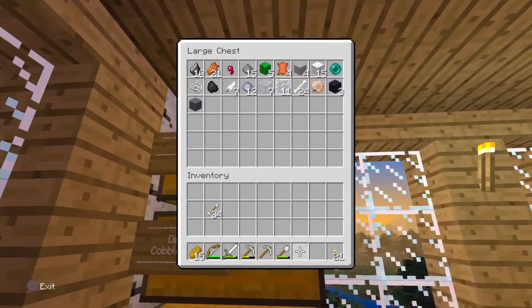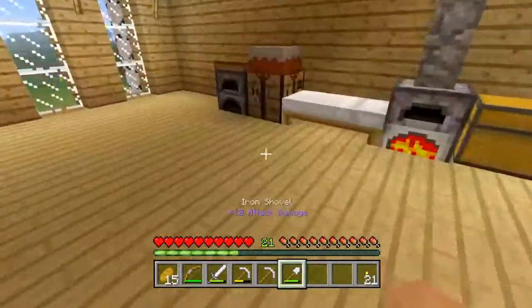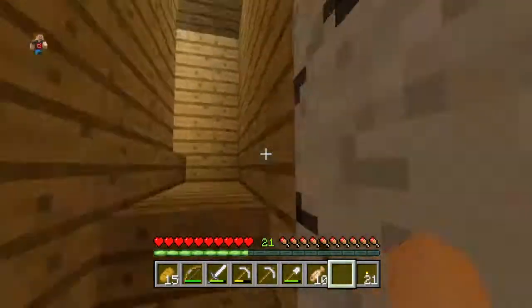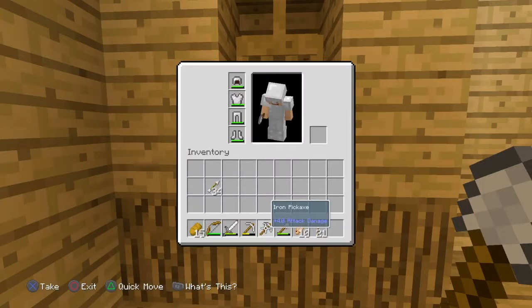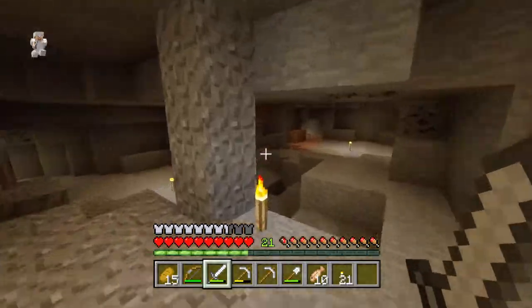Let's make about 21 torches — that should be alright for now. I almost forgot to get my armor! We're going to quickly go upstairs and get our armor. There we go, looking fresh. We have our torches and I believe that's it.